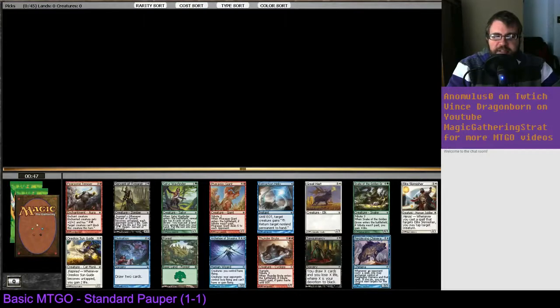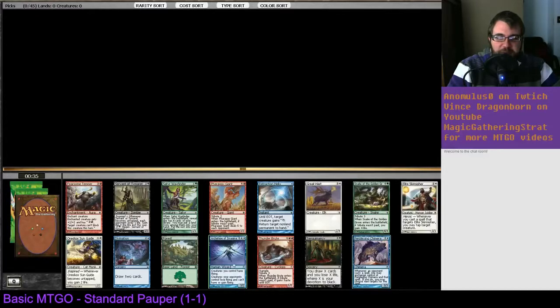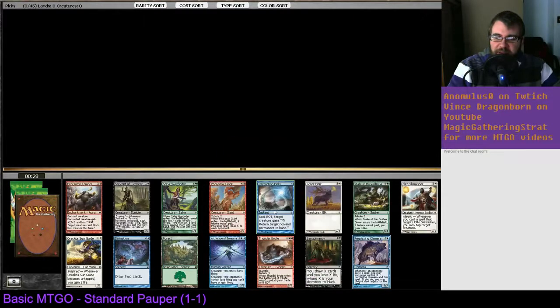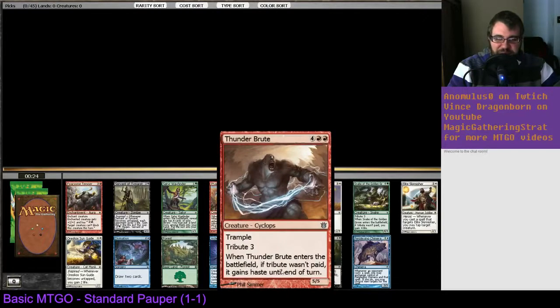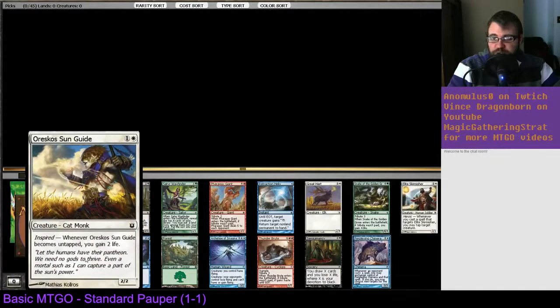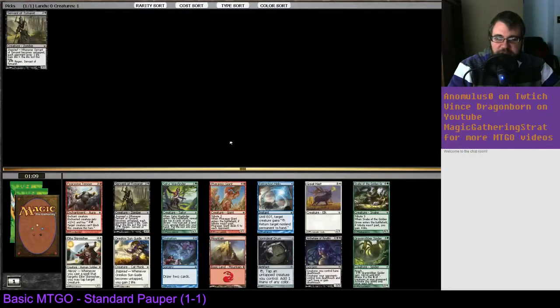If you saw my last draft, you'll know why. This is a tough pick for me because I don't know the format very well. I think Perplexing Chimera is really good, but I don't think it's first pick. It's probably better than Archetype of Imagination, but probably not better than Retraction Helix. There's also a Thunder Brute — not that great — a Servant of Timeret, which is very good, and a Snake of the Golden God. I think Retraction Helix or Servant... I'm just going to take the Servant, just to stay out of the problems blue is going to have.